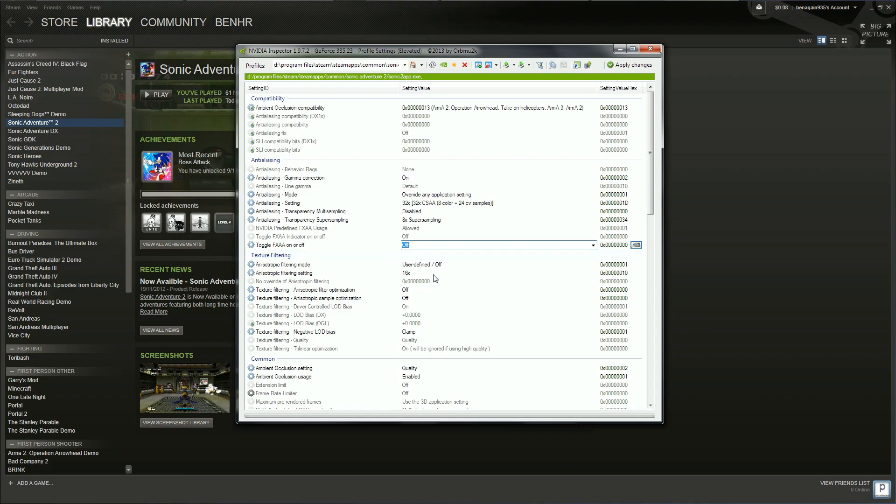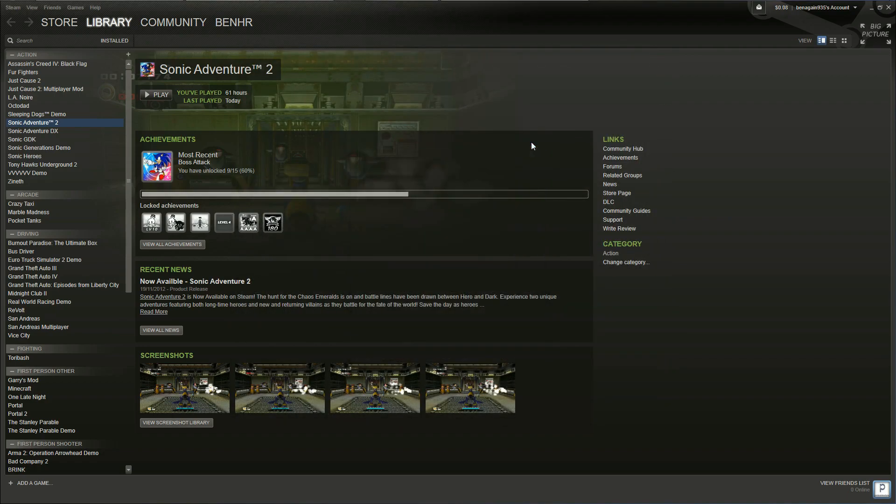I've also turned on anisotropic filtering and various levels of anti-aliasing for this game. And then down at the bottom, of course, you're gonna need to turn ambient occlusion on. But that's it — there we go.